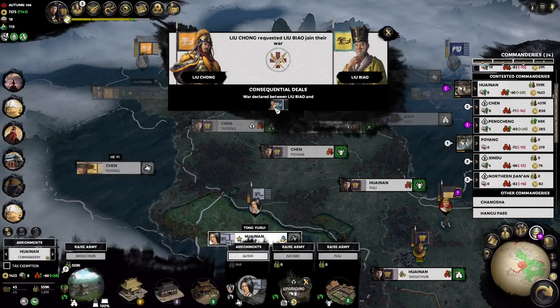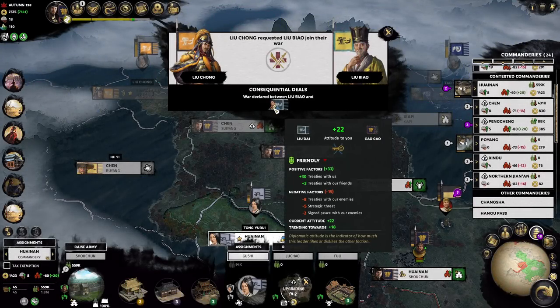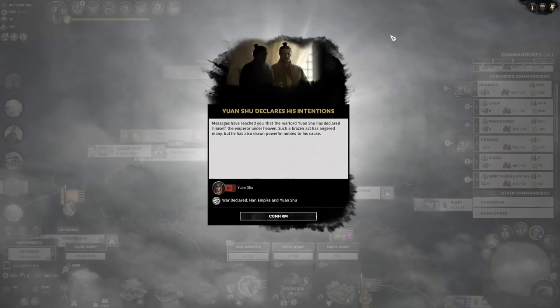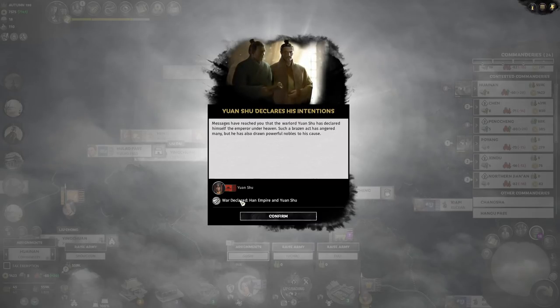Liu Chong requests Liu Ba join the war against Liu Dai — that proxy war we set up is still going. Yuan Shu wants to become an emperor, so he declares war with the Han Empire.